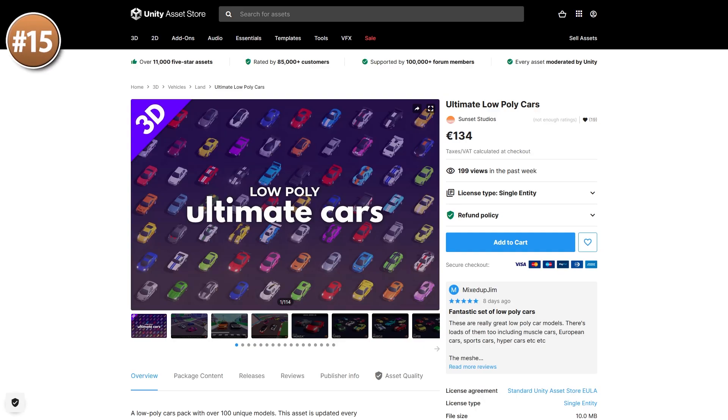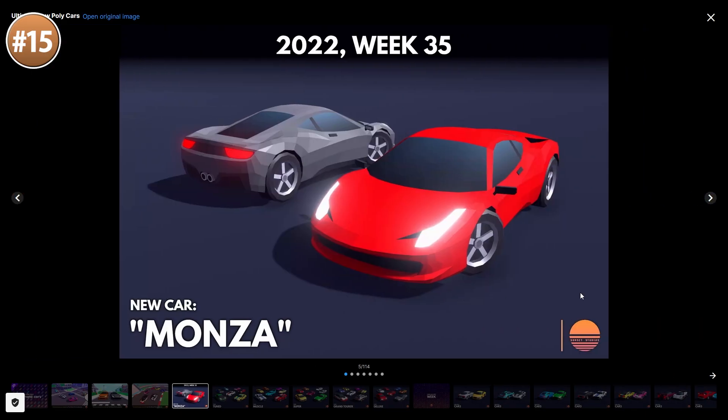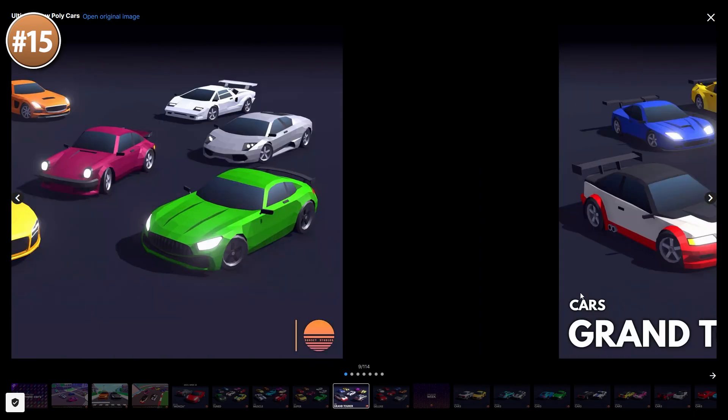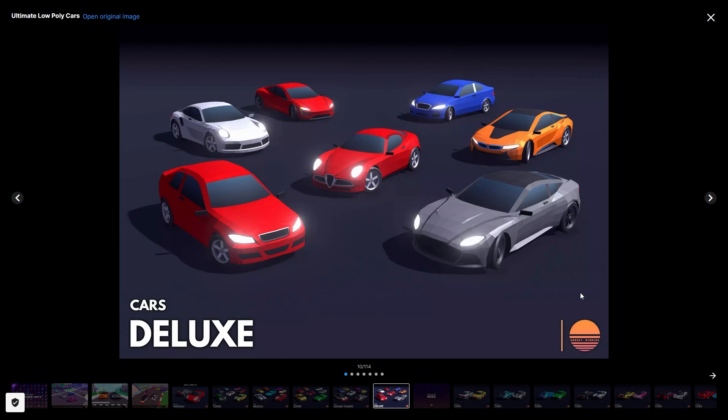Then if all you want is just a massive pack with tons of cars, look at this one. In total there's over 100 unique models, each with multiple colors. It features all kinds of cars from muscle cars, GT, rally, some hyper cars, and tons more.